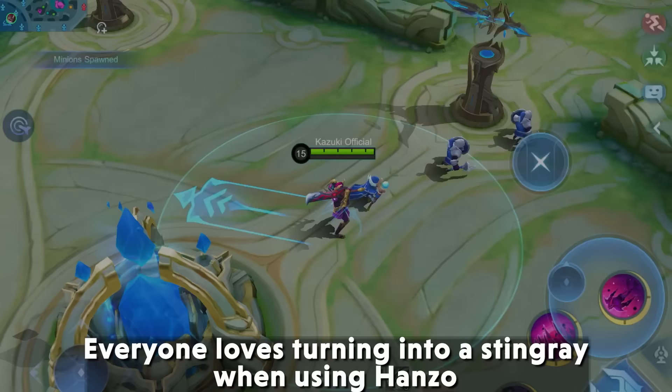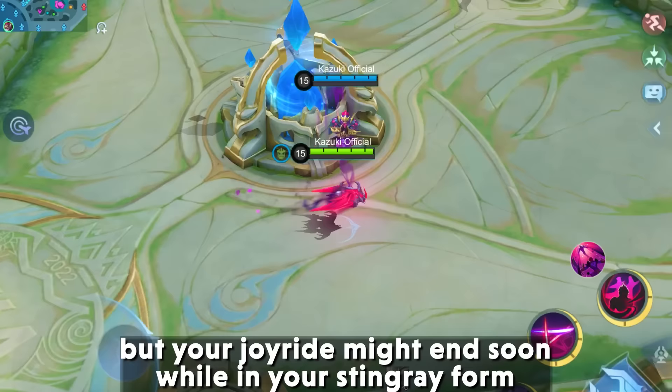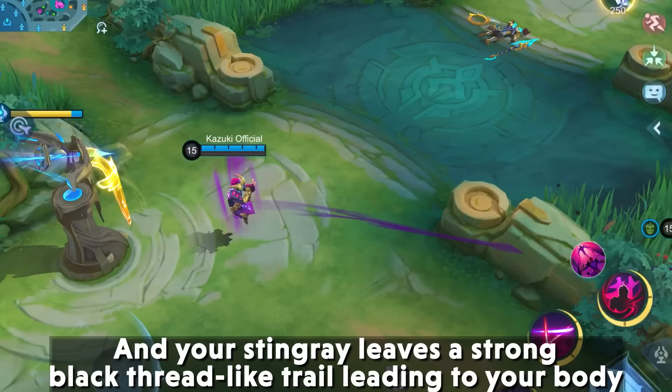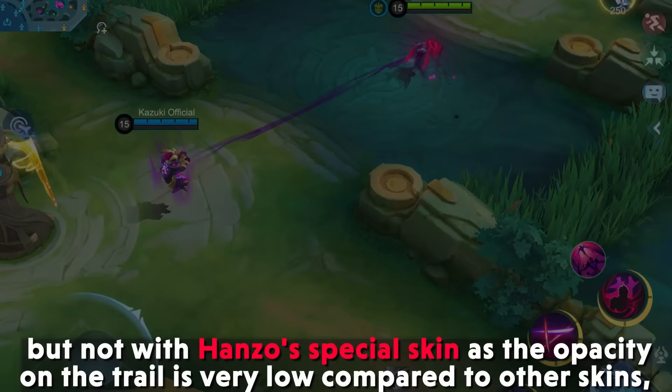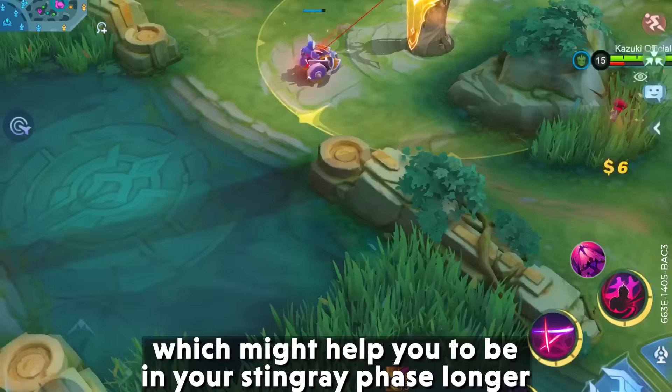6. Hanzo Special Skin — Everyone loves turning into a Scarecrow phantom when using Hanzo, but your joyride might end soon as your main body becomes vulnerable and your phantom leaves a strong black thread-like trail leading to your body. But not with Hanzo's special skin, as the opacity on the trail is very low compared to other skins, which might help you stay in your phantom form longer and cause havoc to your opponents.